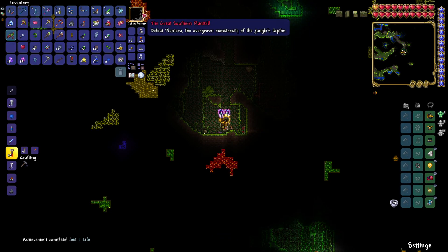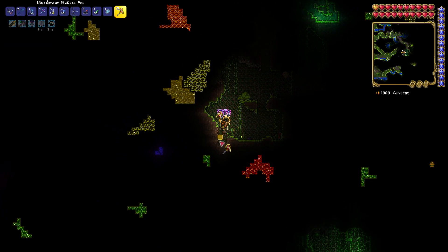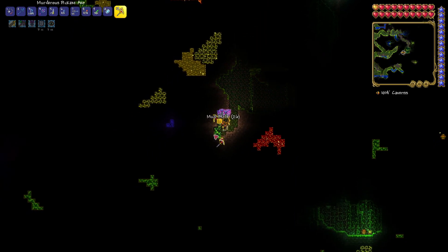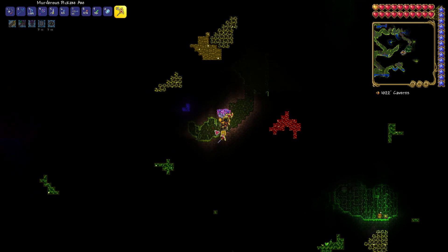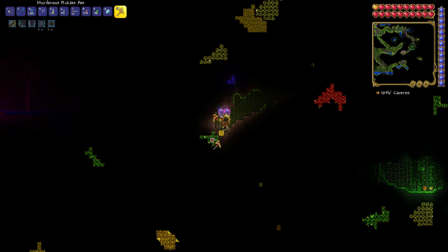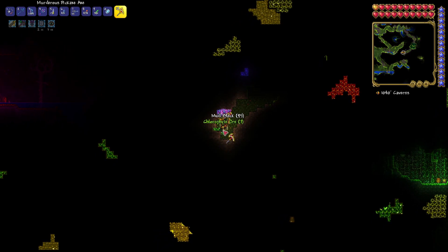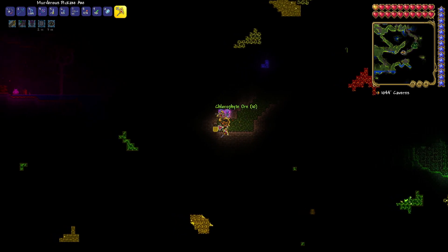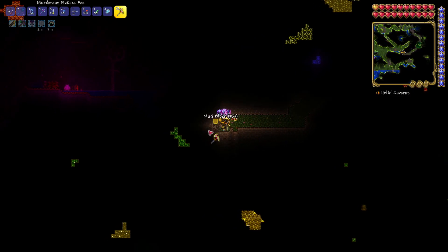The next objective is 'The Gray Southern Plant' — defeat Plantera, the overgrown monstrosity of the jungle's depths. Someone in the comments was mentioning this — I need to find some sort of pink bulb in the underground jungle that only starts spawning after I defeat the mechanical bosses. So I have to wait a bit until they start spawning. From what I understand it's basically like the Eater of Worlds — you break something on the ground and it spawns the plant.